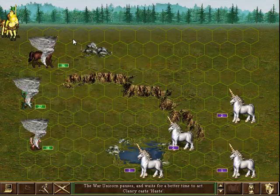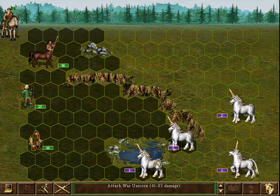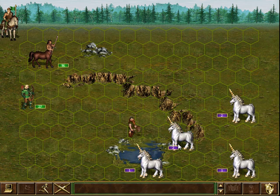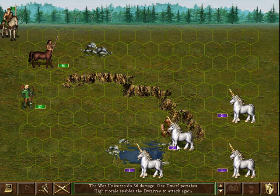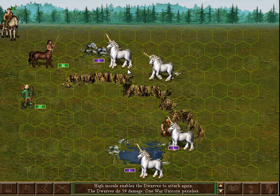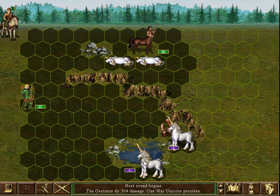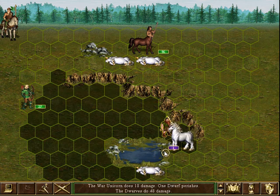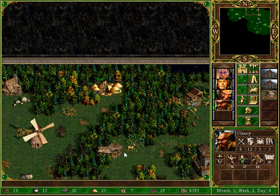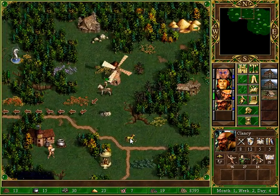These guys are self-blocking a bit, which is odd. Full damage — killing these guys would open myself up to follow-up attacks from the people in the back. So I'll just sack a dwarf here. Wow, War Unicorns are fast on their home terrain — jeez, they are fast. Get them. Although fast they are, they are not going to do too much to me here.